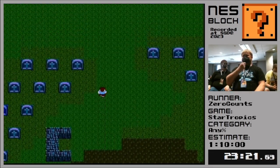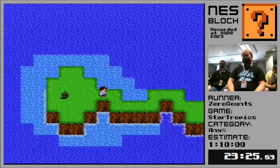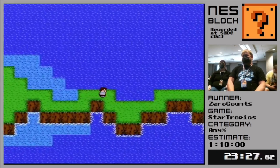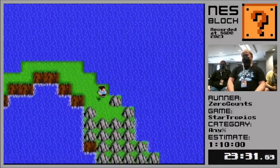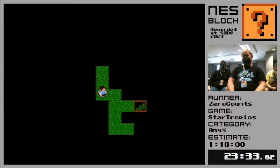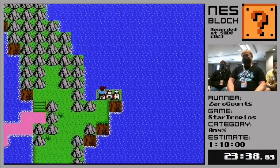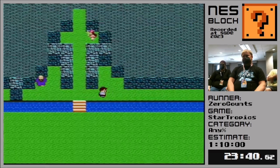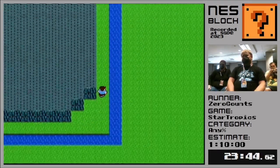So now we have the crystal ball. Now that we have the crystal ball, we can go back and talk to the fortune teller, who we've never actually talked to. This game is filled with flags where you have to talk to certain NPCs before you can continue. But this is the only one that you aren't really required to talk to ahead of time, which saves time.